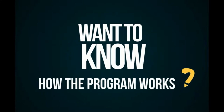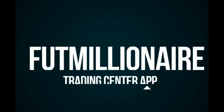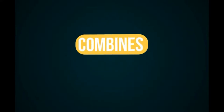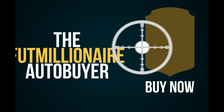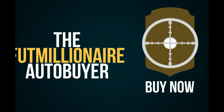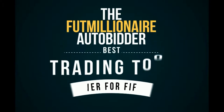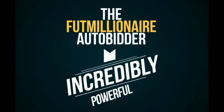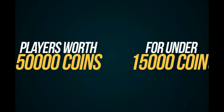Now, you probably want to know how the program works and you want to see the app in action. The Foot Millionaire Trading Center app currently is the only bot in the market that combines both an auto buyer and an auto bidder. The auto buyer picks up cards with buy now and is good for sniping players as they're placed in the market in the 59th minute. While the auto buyer is really good, it's the Foot Millionaire auto bidder that I consider to be the best trading tool ever for FIFA. This auto bidder is so incredibly powerful that it has allowed me to get insane deals like players worth 50,000 coins for under 15,000 coins.